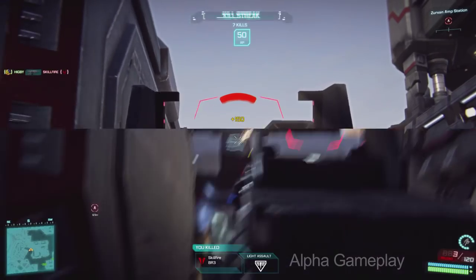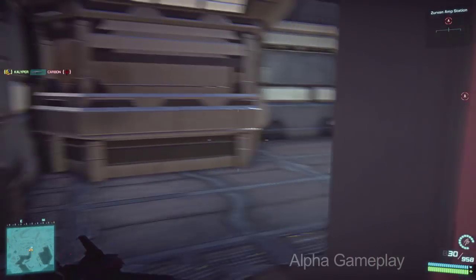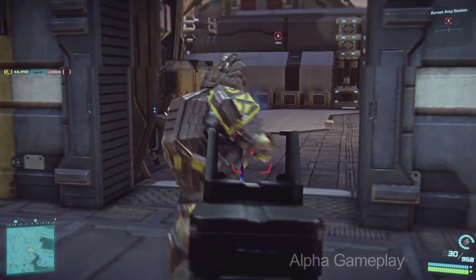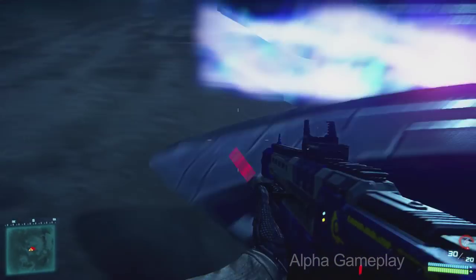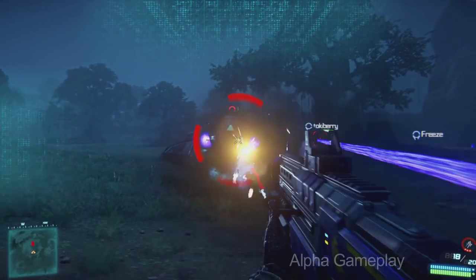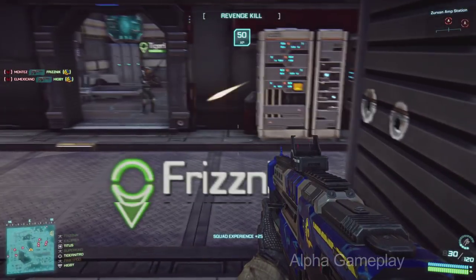At its core, Planetside 2 is a player-versus-player first-person shooter that combines visceral, moment-to-moment action and massive coordinated team play. Infantry combat is front and center in Planetside 2. You can select from six different classes, each with their own unique abilities, advantages, and weapons, and then team up with a few hundred of your closest friends and embark on some of the largest-scale battles ever waged in an online game.